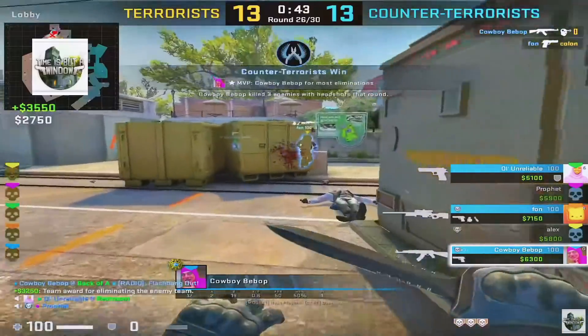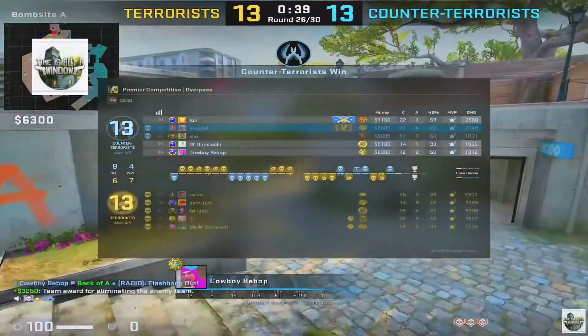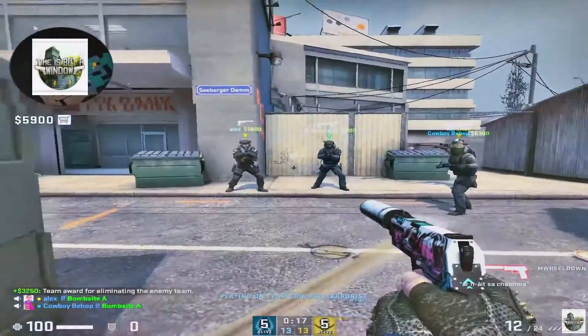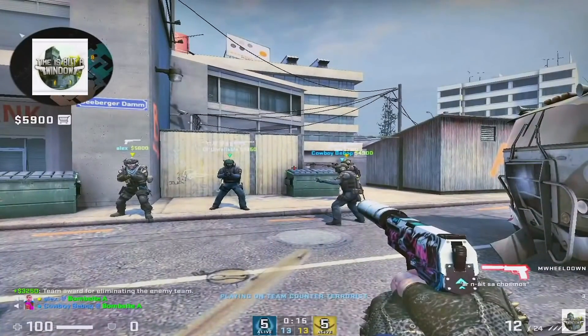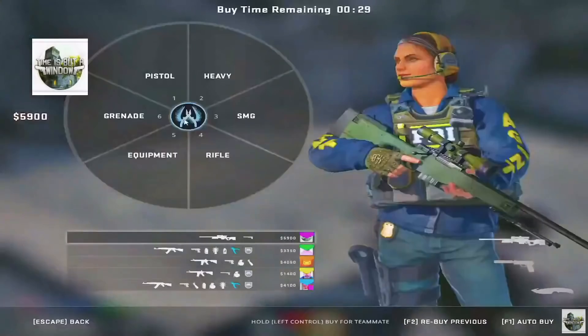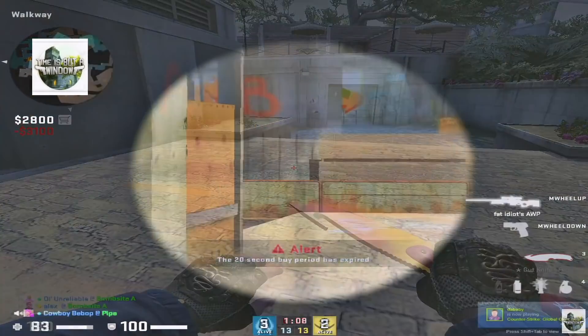I put up a little thing over my minimap which has my logo on it, so that people who are stream sniping can't see my radar. Even though this won't technically protect me because they can still see exactly where I am, it should protect my teammates and give us a better chance of winning — but that's only relevant if someone is actually stream sniping.